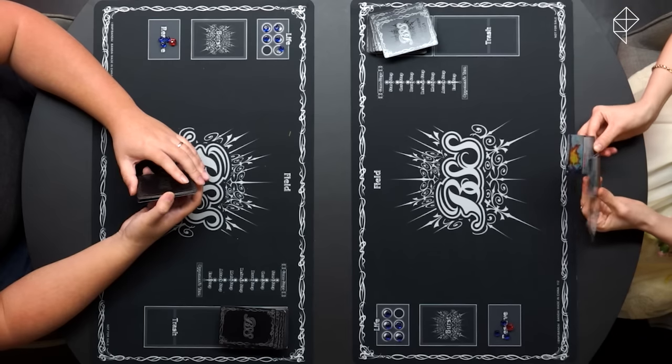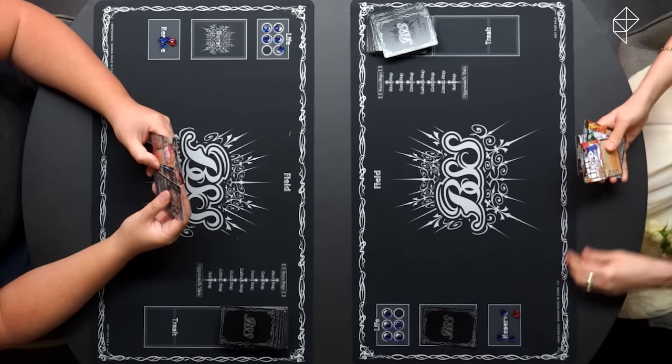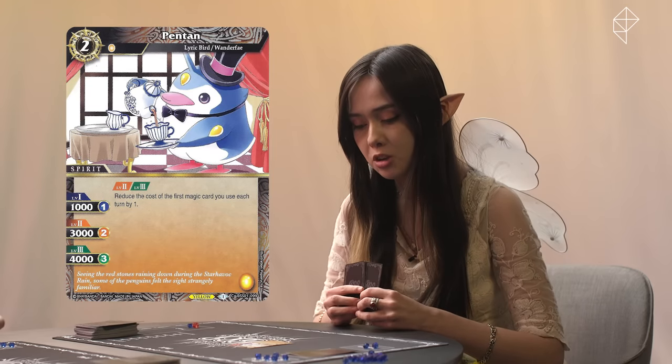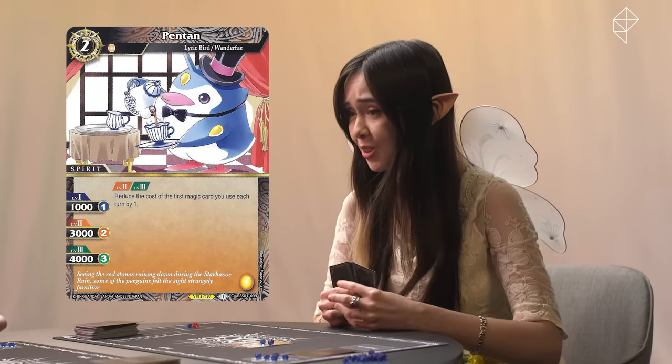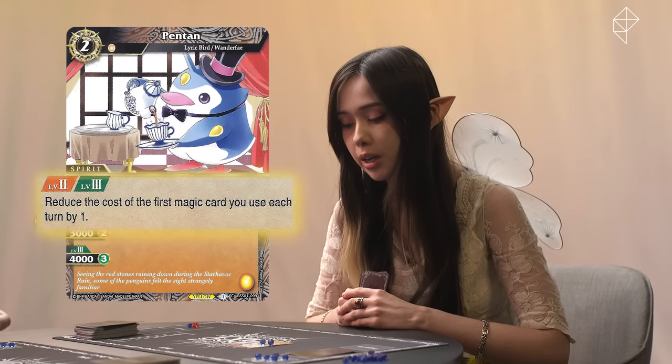Now, since I have won rock, paper, scissors, I will go first and not take a core from the void. However, I will draw a card. Prepare to taste my yellow fairy magic. What does it taste like? It tastes like popsicles. I will begin by setting a burst card, and then I will spend two cores. I will summon the almighty Penton the penguin as part of my yellow magic army, and put two cores on Penton. At level two and level three, Penton can reduce the cost of the first magic card I use each turn by one, and has 3,000 BP.